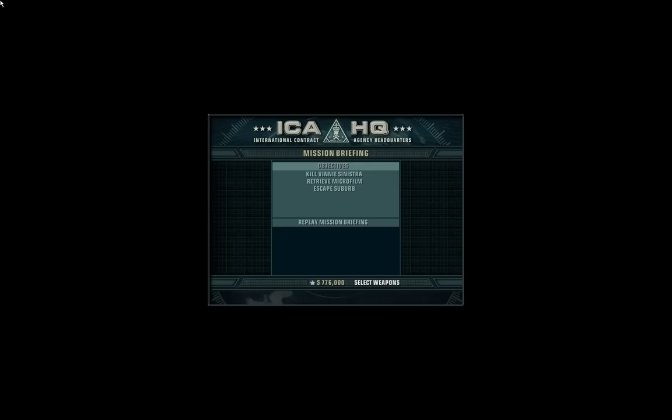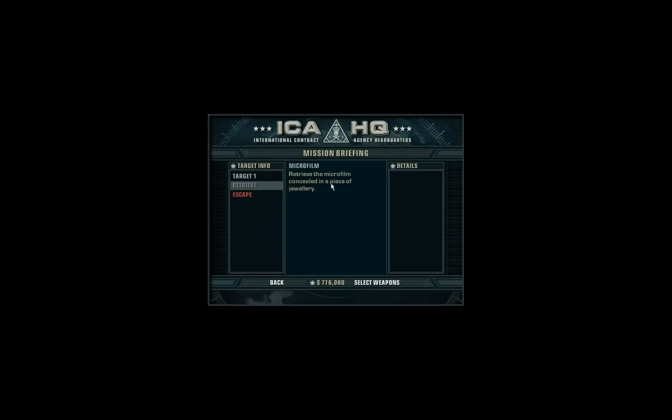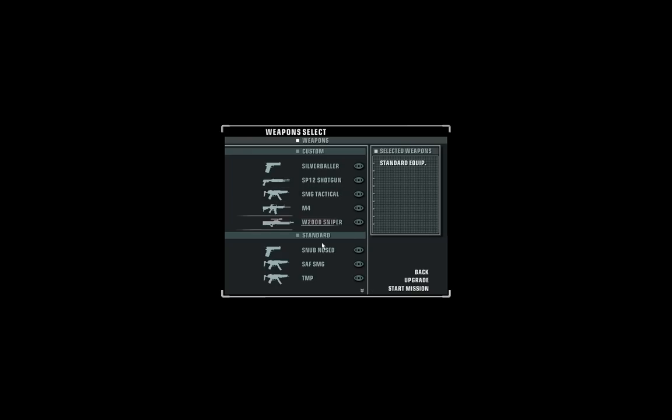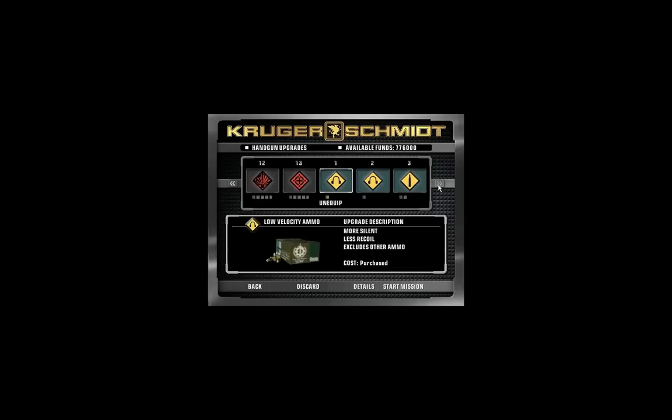We're sending you down to the other end of the state, 47. The target's a gangster by the name of Vinnie Sinistra. He's in a witness protection program pending a court appearance later this month. Our client wants to be sure Sinistra doesn't make it to the witness box. Sinistra's also got some hard evidence that can't be allowed to see the light of day. Our client thinks it may be on a bit of microfilm — ensure that you retrieve it. Sinistra is extremely unstable and hasn't taken well to suburban life. They're having a birthday party for the youngest child on Sunday and this may give you the angle you need to get in. The house is being monitored and protected by the feds, so extreme discretion is required. Tread lightly, 47.